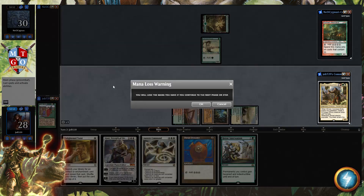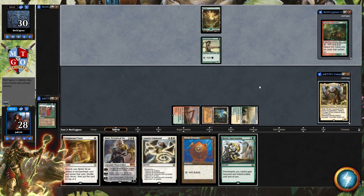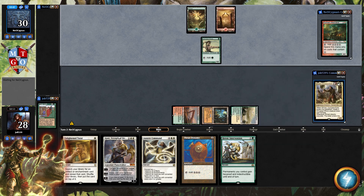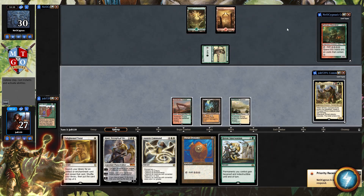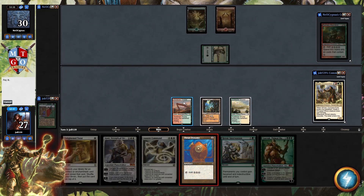We grab that land and pass the turn. When Dread enters we get a Rhino token, and whenever Dread attacks we get a populate — that token enters tapped and attacking. Our opponent plays Roshin Meanderer: tap, add four colorless mana, spend this mana only on costs that contain X. We'll see what X spells they've got in their deck — that'll be fun. Let's go Thran Dynamo.